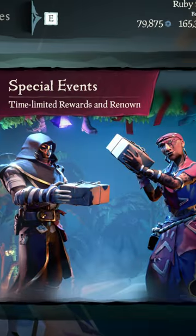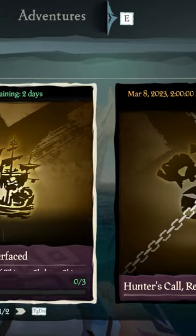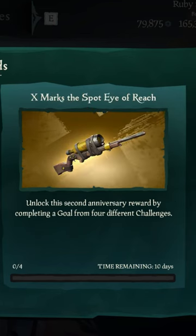If you check the events category under your Pirate's Log, you will find the Marauder's Medley. All you have to do is complete one of any three goals from each of these categories during the following dates, and you will earn all five cosmetics from this event.